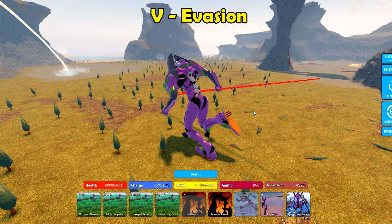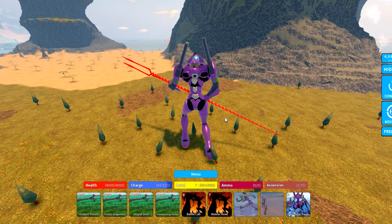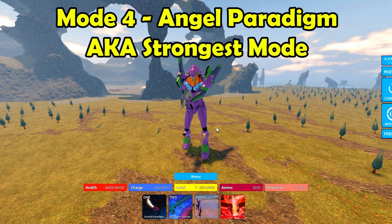There's a new V ability in mode three called Evasion — it's like the opposite of the V ability in mode one. Instead of dashing forward, you evade backwards. It takes a longer while to recharge though.